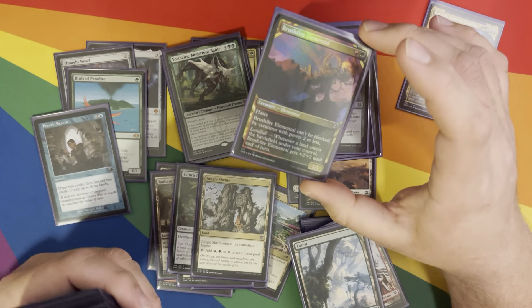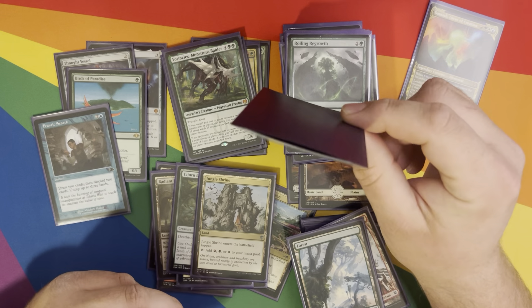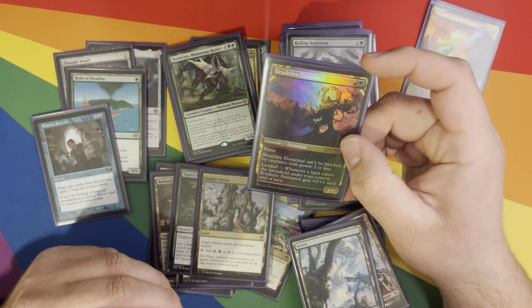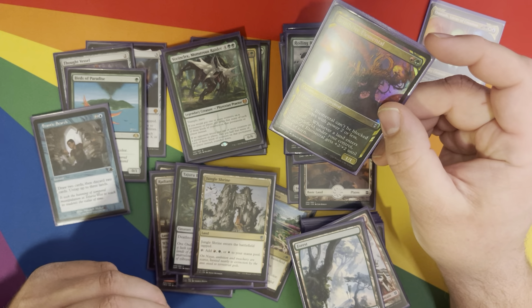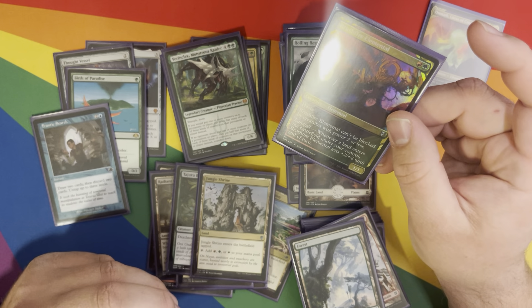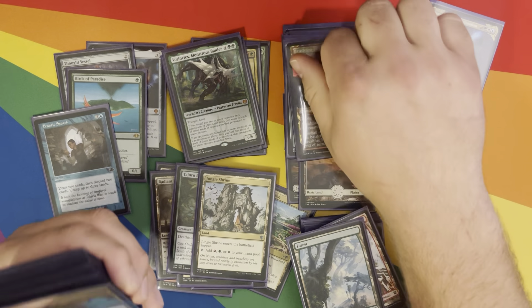Brushfire Elemental — kind of the worst Pringle in this deck, unfortunately. It's a green and a red, it's a 1/1 with haste and can't be blocked by creatures with power two or less — always a good early game. And landfall gains it plus two plus two until end of turn. So that's a really good early game swinger.